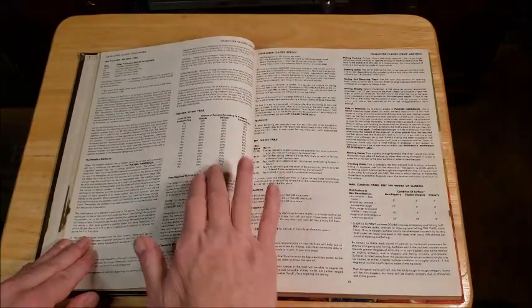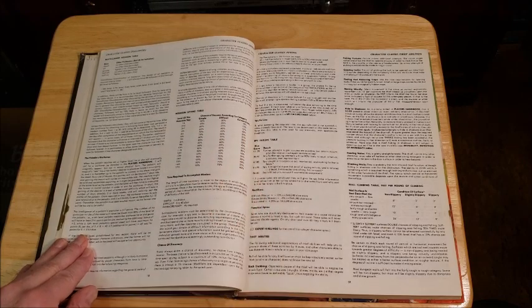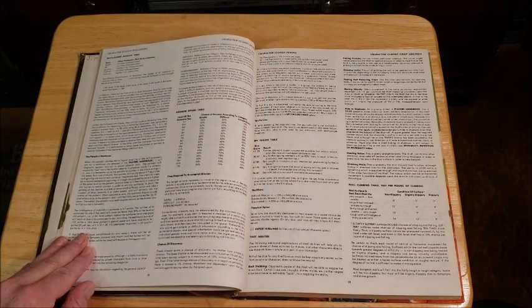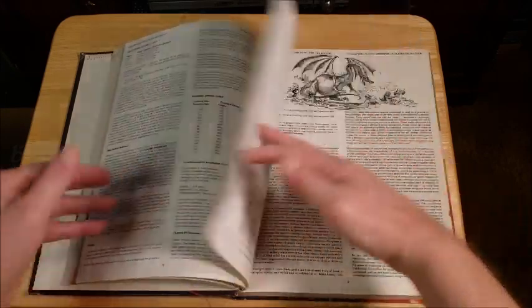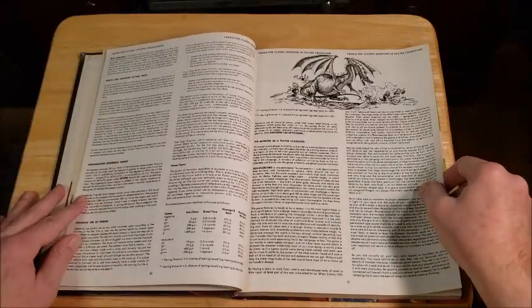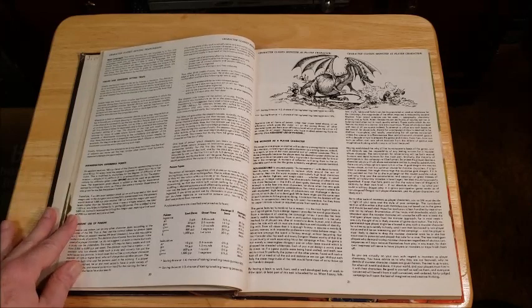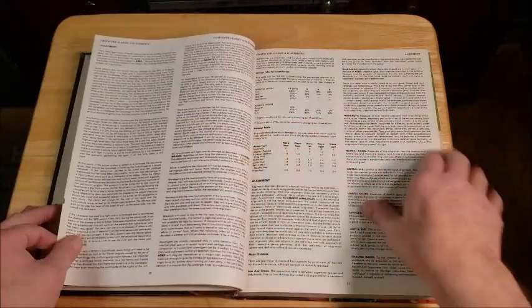One interesting thing: assassins have the ability to spy, which a lot of people don't realize. If you only limit your players to the Player's Handbook, they won't find that unless you tell them. As for monsters as player characters — something I've never really embraced. I tried a campaign years ago where everybody picked a monster. I had a werebear and a gremlin at the table. I went about four games with that and bailed on it. Not a big fan of monsters at the table.